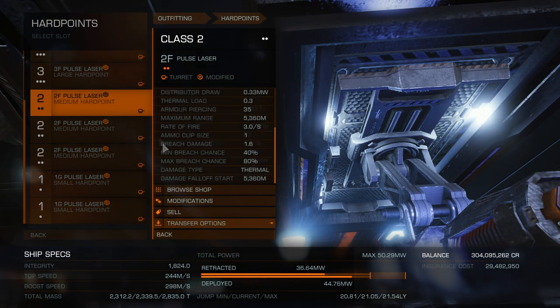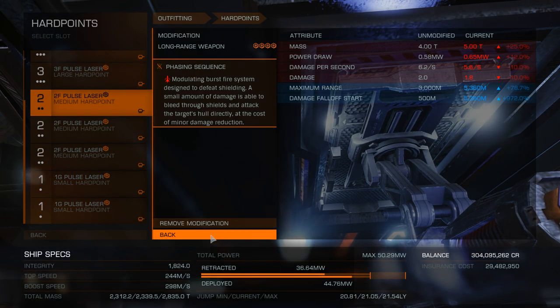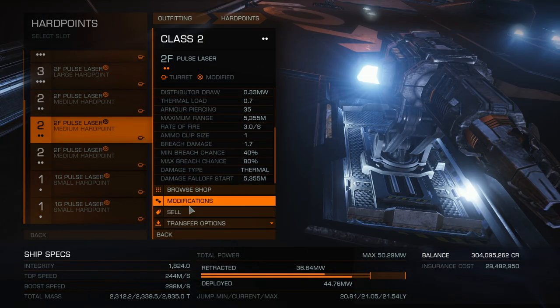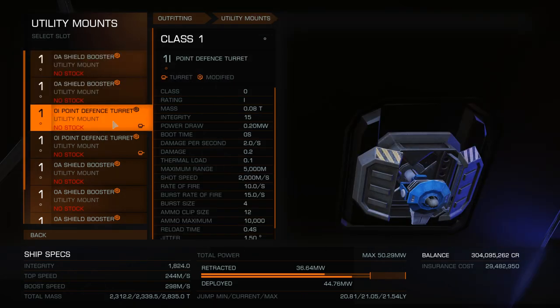If you don't have engineering unlocked yet, you can still make this work with all pulse lasers and only one beam laser so that your power distributor does not deplete quickly. Next up is going to be our utility slots.